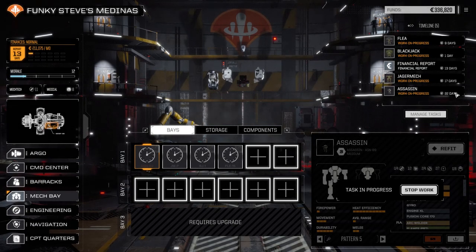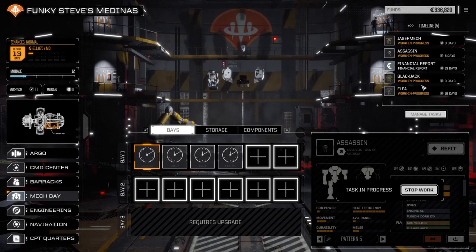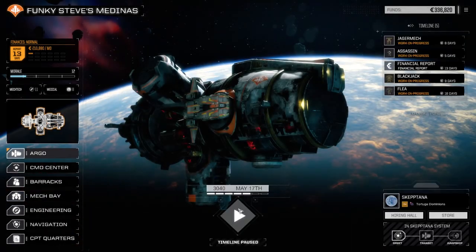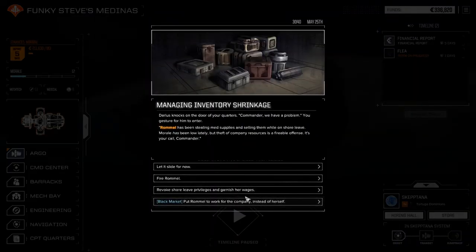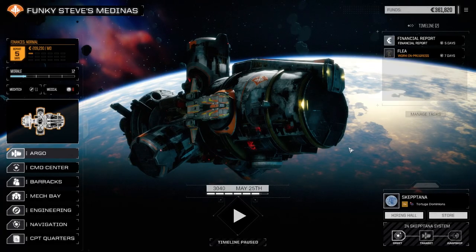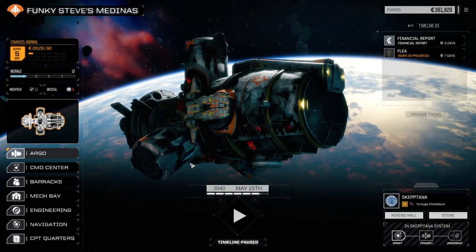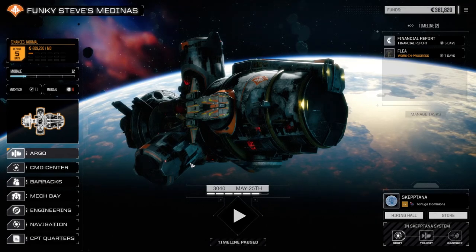Let's manage our tasks a bit more — the Flea can go at the end. We'll have our crew back in 8 days, financial report in 13. We'll be able to pull off another mission next time. We're going to end the episode here guys — hope you enjoyed this episode of Funky Steve's Medinas, my RogueTech campaign. Oh wait — put Rommel to work for the company instead of herself. Costs two medical points for 30 days — not a big deal. Rommel gained the Criminal tag and 25,000 credits. That's our next jump cost! Well, we are pirates after all. If you haven't checked out my other series — my RogueTech Cold Forward series or my BattleTech Flashpoint series — please go check them out on my channel. Until next time, I'll see you all later.